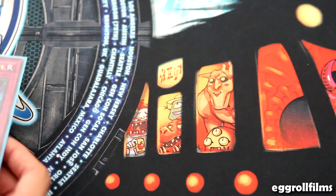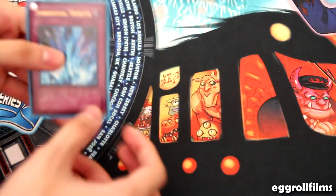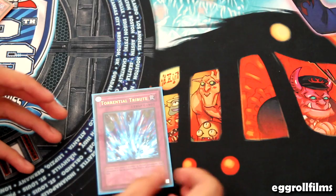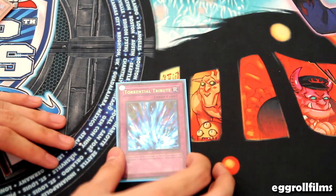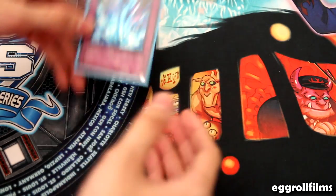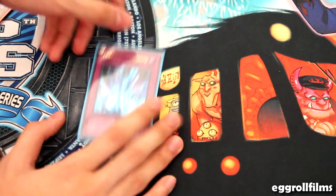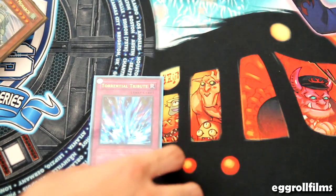People think if I summon Tour Guide and they play Torrential, I won't get Tour Guide's effect. But that is totally wrong. Because the condition for Tour Guide — if it's normal summoned, then I can get a level 3 fiend from my deck. If I summon Tour Guide and it was successfully normal summoned, and then my opponent played Torrential, I will still get a Sangan from my deck, because its trigger has been met. Some people get that confused — they think if you play Torrential, the effect won't go off at all.